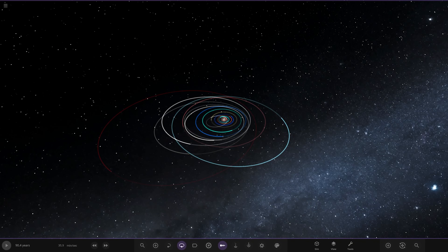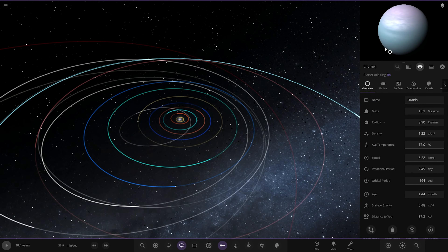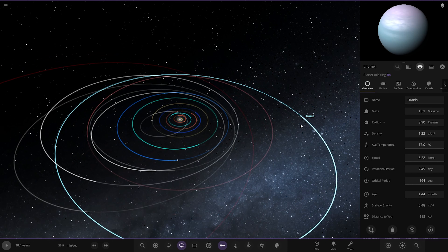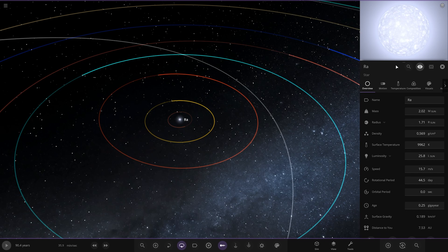Before today's episode, a few things were done off-camera. The furthest object out has been named by the user thatistico3443 — they suggested the final gas giant be called Uranus. So we've got Eurotune and then Uranus. The star has been named Ra after the Egyptian god of the sun, suggested by the user JustTareSpace.